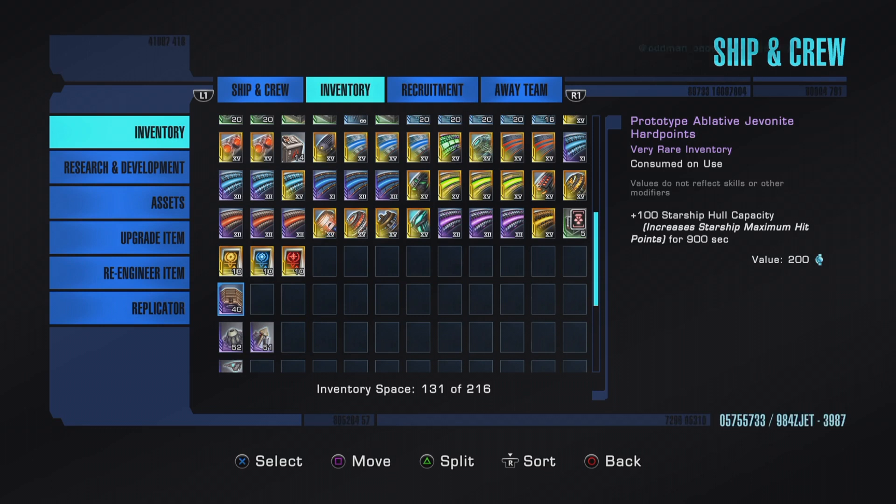These are cheap on the exchange right now — a couple months ago they were probably four or five times the current price. But you don't have to waste your EC; this is a craftable item. You knock out a duty officer chain assignment and after you're done you can craft one of these every 24 hours. I buy them in bulk when I see them cheap on the exchange. A lot of these consumables are either dilithium or expensive to craft. I don't use these in fun group PvPs unless I'm having a really terrible time. If I'm in a one-on-one random PvP, that's a completely different story.